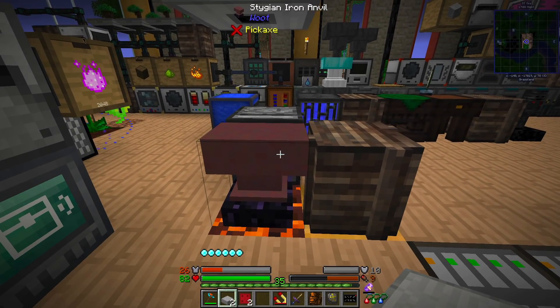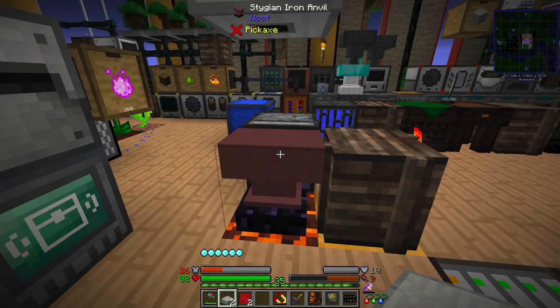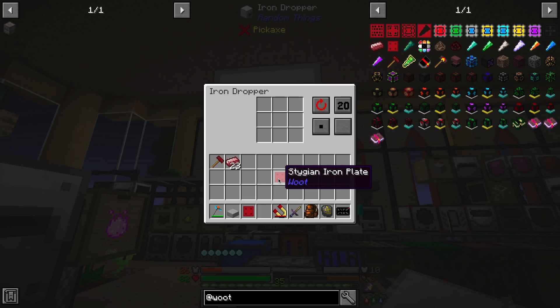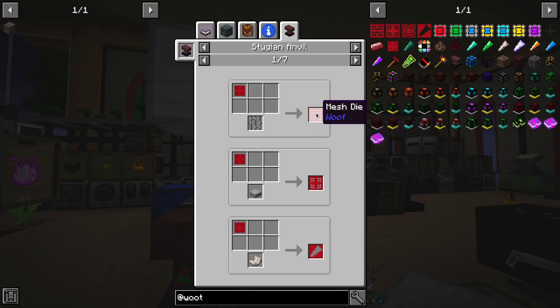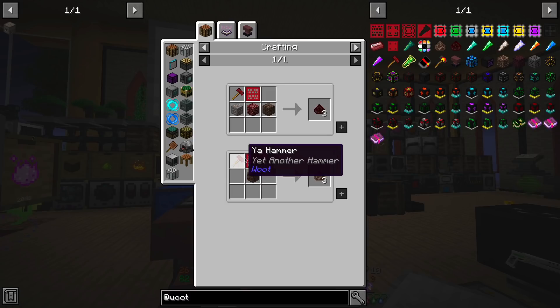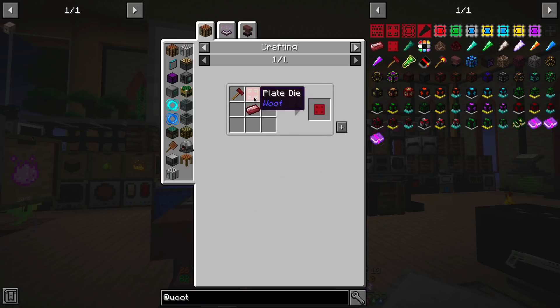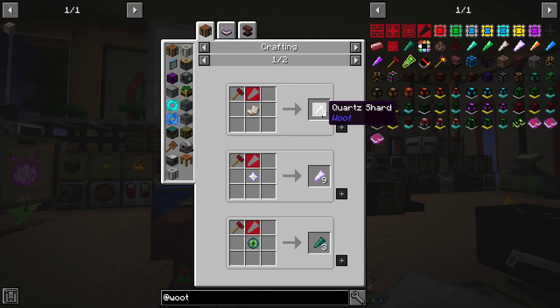Up here is an iron dropper from Random Things - I've set it to eject continuously with the 20 tick pickup delay, and I've turned off my magnet. Right-click with the tile, you can hear the hammer running now. Toss in the Stygian Iron Plate, it gets dropped, and I now have the Plate Die. Now the anvil can be used to make all the dies. You put some iron bars in there, you get the mesh die - that can be used to make Soul Dust from Soul Sand in the crafting table. The Stone Slab makes the Plate Die, which helps you make Stygian Iron Plates cheaper. A bit of Nether Quartz gets you the Shard Die.